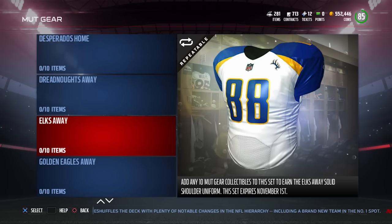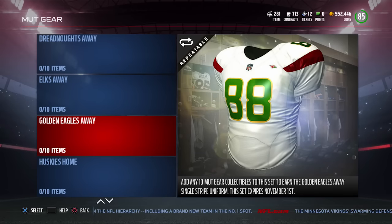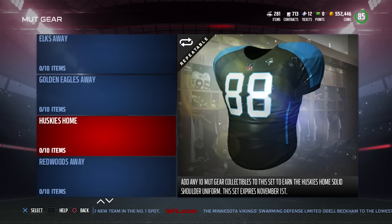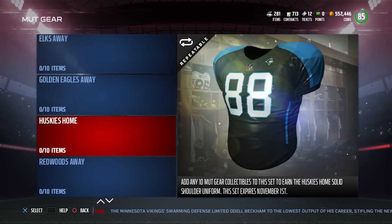The Dreadnoughts — not bad. Similar to most of the other light jerseys, but I like the yellow accent on it, especially around the collar. The Elks — not bad, similar colors to the Rams, kind of cool. The Huskies are actually cool looking. I like the stripe on the shoulder that goes all the way down — it's a little bit unique on the jersey.